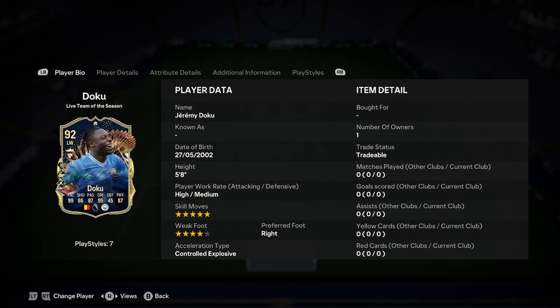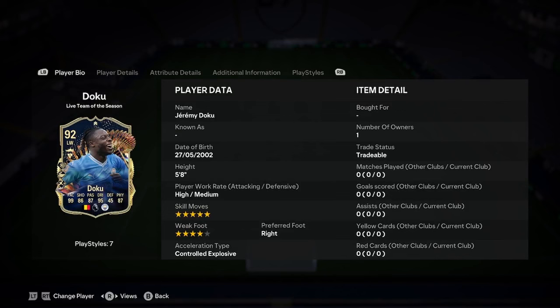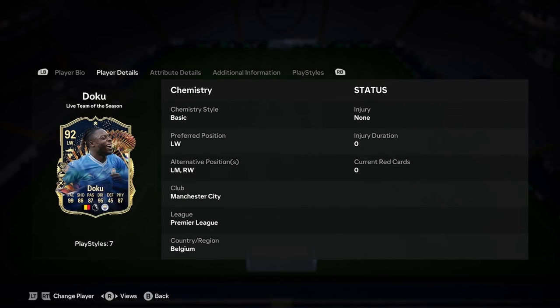He is 5'8", high/medium build, 5-star skill moves, 4-star weak foot, right-footed and controlled explosive. So a great start to the card there. He's got left wing and right wing in terms of positions, so you can play on either wing — no CAM or anything like that, but a really good start to this card.